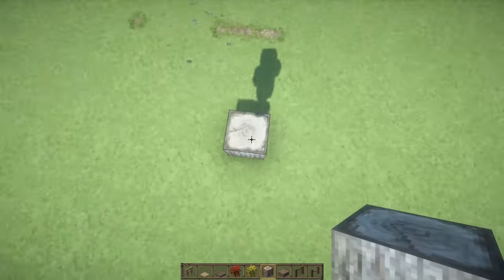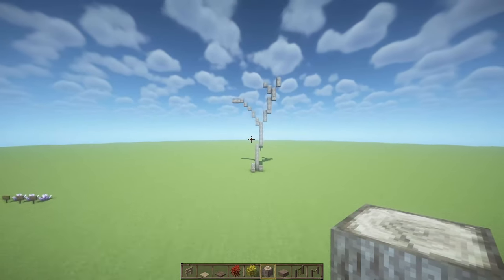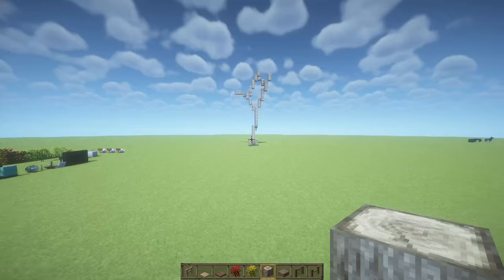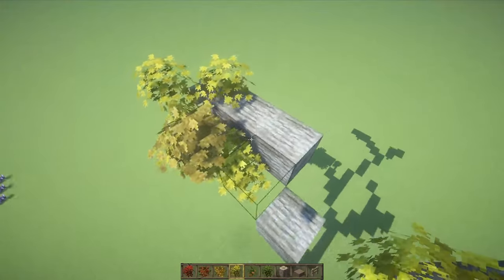And then it was finally time to create the tree. For this we are going to begin with the trunk, made out of acacia. Now the branches, I want them to be very curvy, and I think we can try one more here in the middle. There we go, I really like that shape. Now for the leaves I'm thinking mostly yellow — I said it already but I really love how it blends together with connected textures.